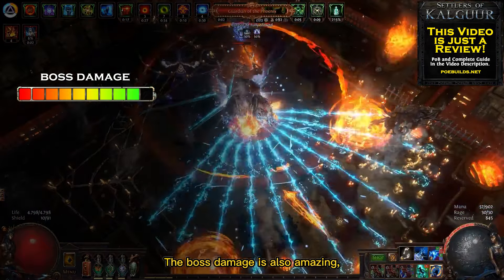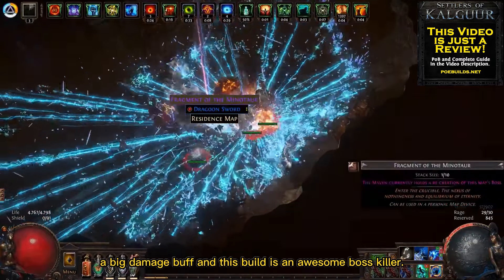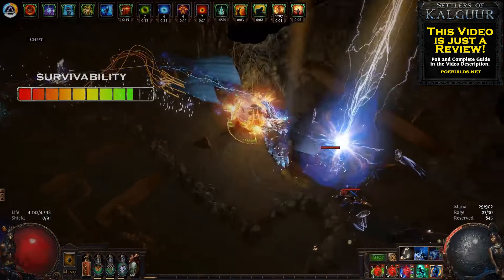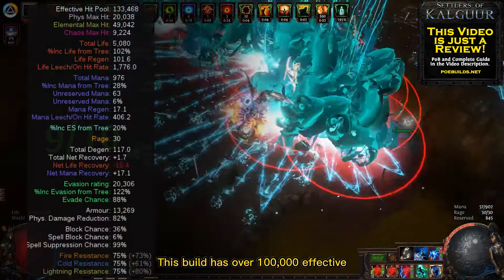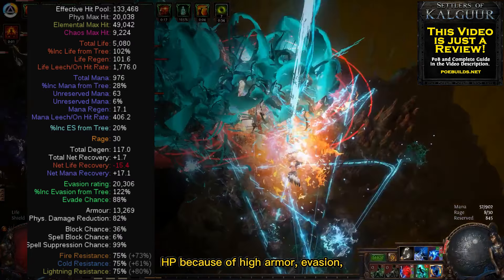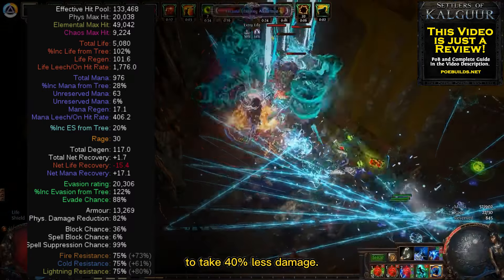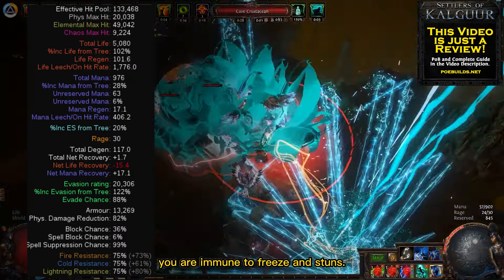The boss damage is also amazing, deserving 9 out of 10. Lightning Strike just received a big damage buff, and this build is an awesome boss killer. For survivability I'll give it 9 out of 10. This build has over 100,000 effective HP because of high armor, evasion, spell suppression, fortify, and even a Trickster buff that causes you to take 40% less damage. Above all, you are immune to freeze and stuns.